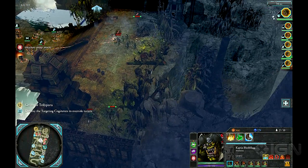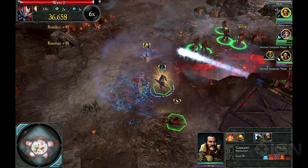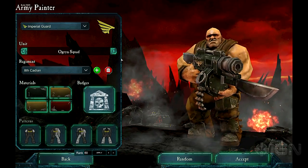The previous game's campaigns were limited to the Space Marine Army, but this time around you can play as the Tyranids, Chaos, Space Marines, Orcs, Eldar, or the Imperial Guard, who are making their first appearance in the Dawn of War II franchise.